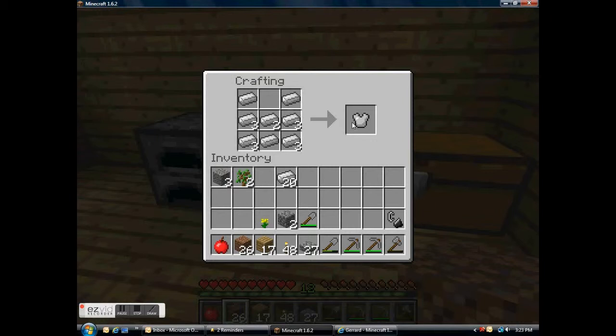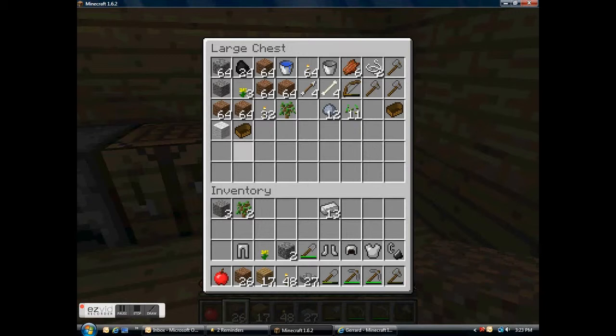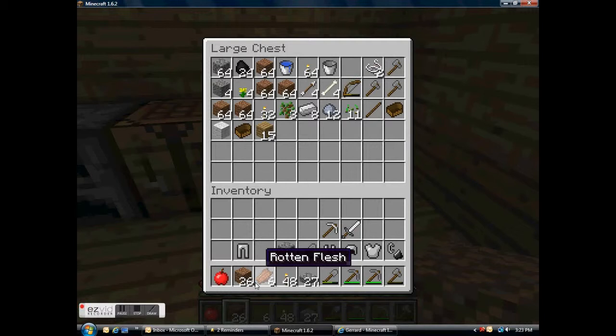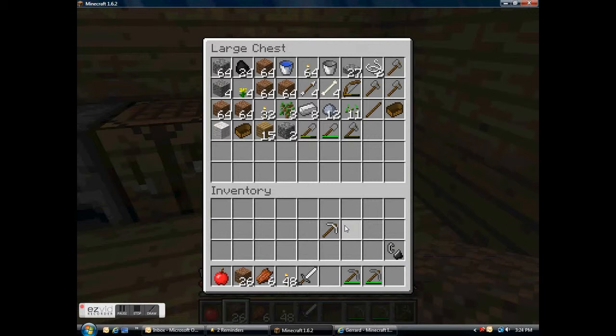Helmet, boots, leggings — whatever they're called. I had some sticks but I made them all into torches. I'll make a sword and a pick out of the iron while I can, and save the rest. I'll bring a bunch of rotten flesh and an apple. I already have some dirt. I think I'm all equipped.